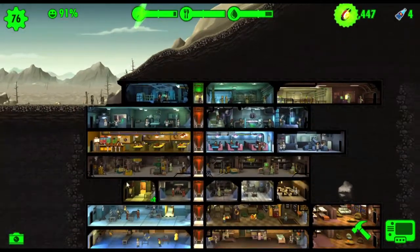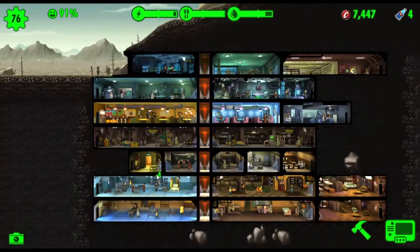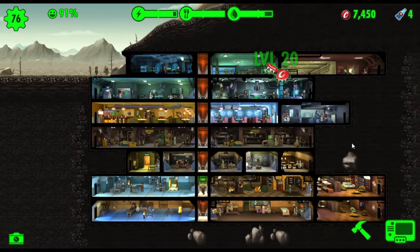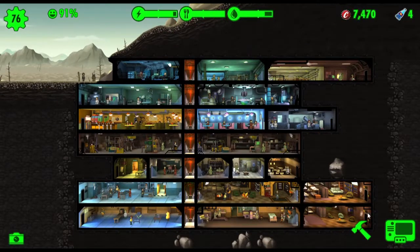So that's two great weapons — we got our first flamethrower in the vault, two railway rifles, and a laser rifle. We're starting to get some decent weapons in here.